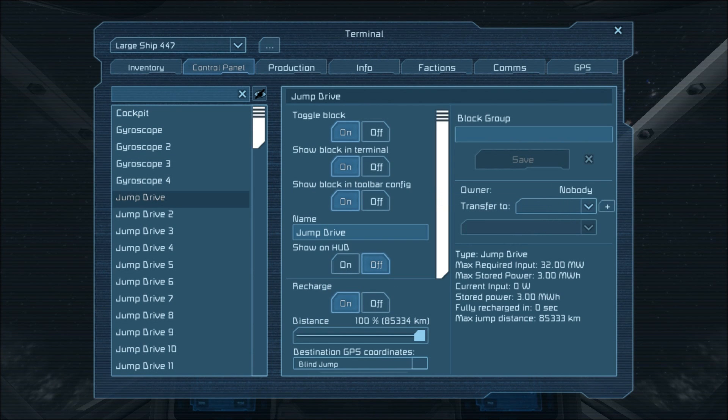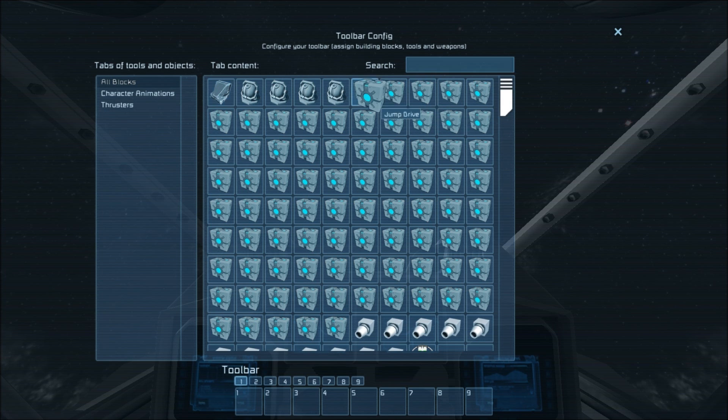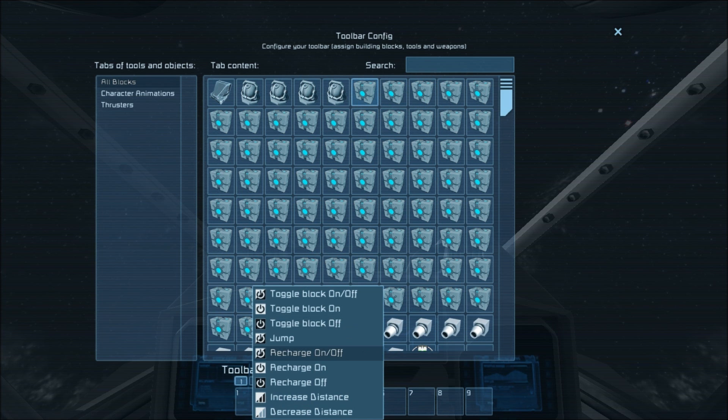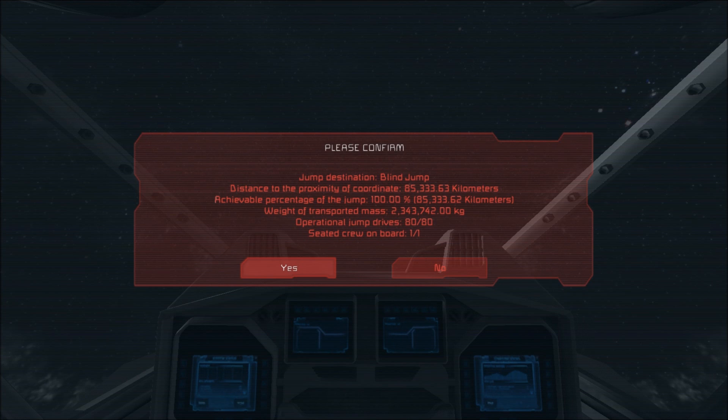85,300 kilometers. So let's go ahead and get going — this ought to be exciting for everyone. Here we go: 80 jump drives. This is about the maximum that I can stack on this ship without hitting that diminishing return that I talked about in my latest video.